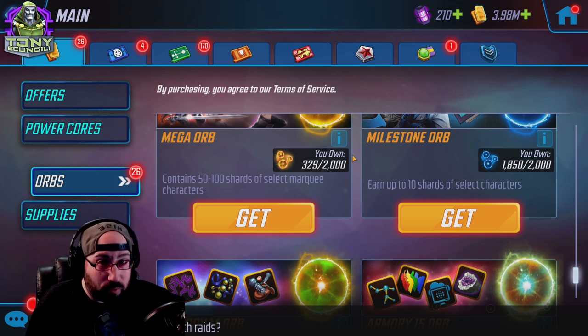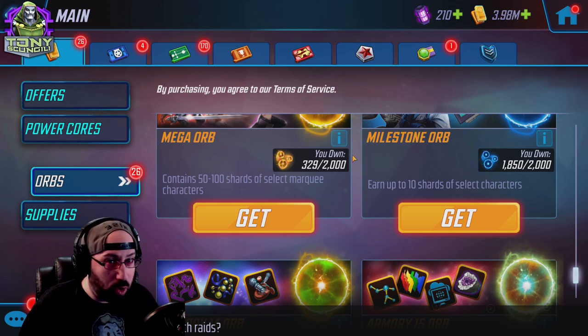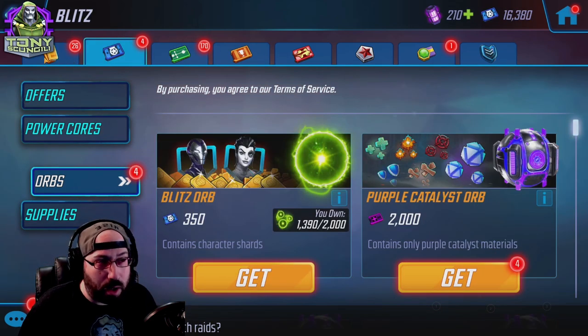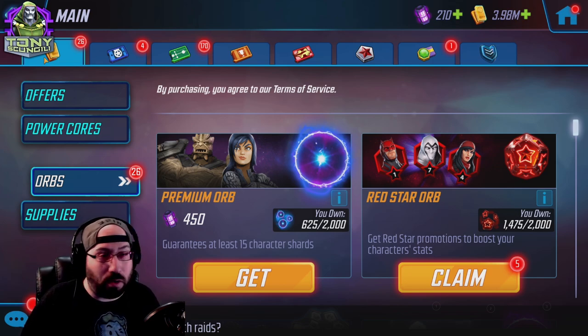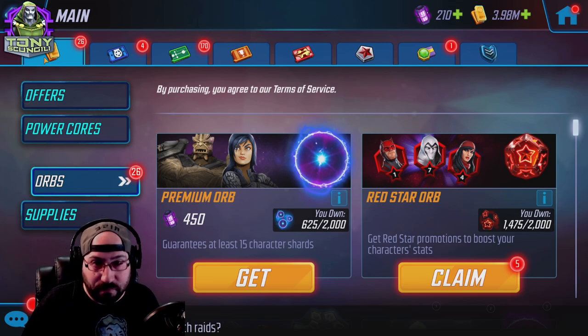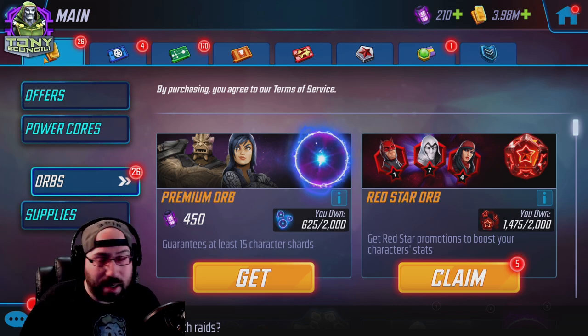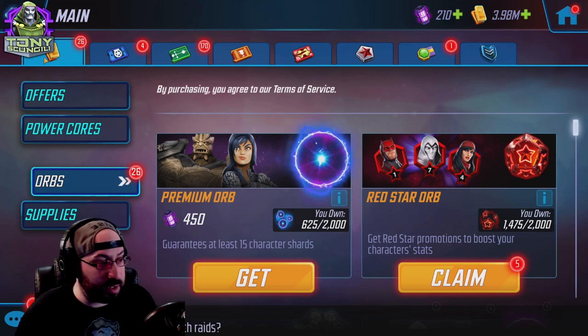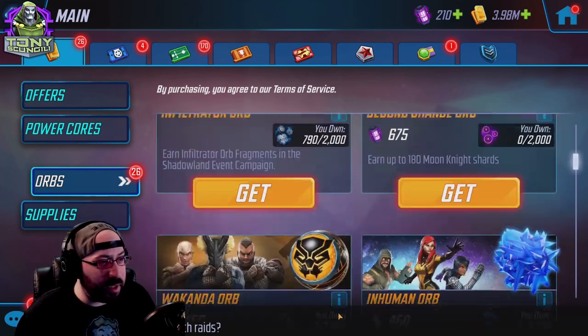If you don't have characters at seven star, open premium orbs. There's not a lot of reason to save orbs. In general, the orbs you want to save are orbs that don't immediately impact your roster, because there's a high probability those orbs can be changed or altered in the future, which will make them worth more when you open them later. There are other theories about being in a good seed that we won't get into. So this is pretty much the main shop, the gold shop, and you're going to spend a lot of your time there.